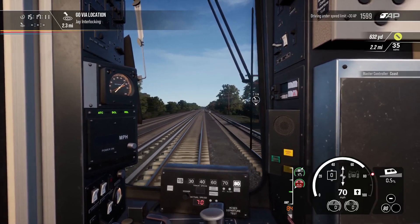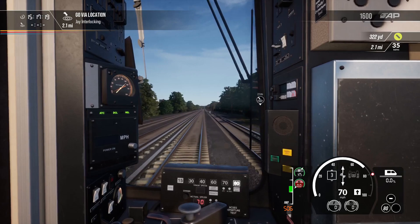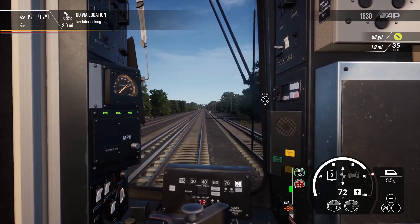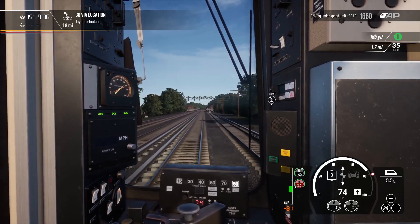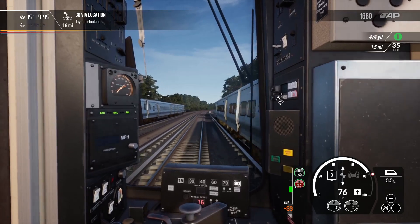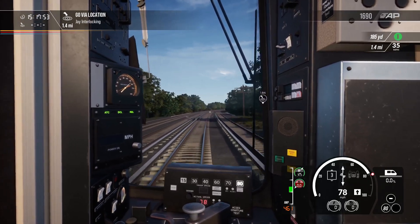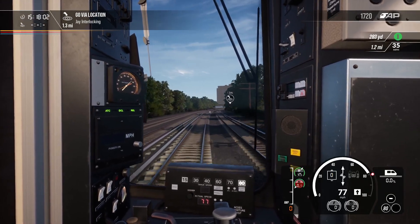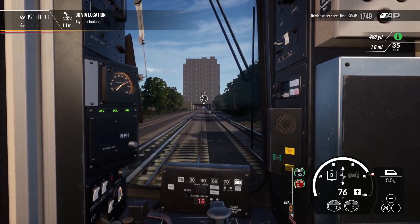I kind of understand it, because they don't run very much on what's modelled in this game. They would certainly run from Jamaica Station out on the Oyster Bay Branch, but the branch isn't modelled. They could eventually do that, but that means making a whole new model, and that means charging for it. Unless they get everything else spot on and consider extending to Oyster Bay or some of the other branches that have the diesel locos, it's not really worth it.